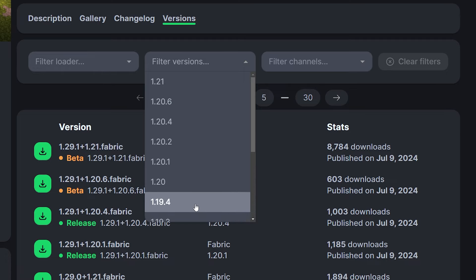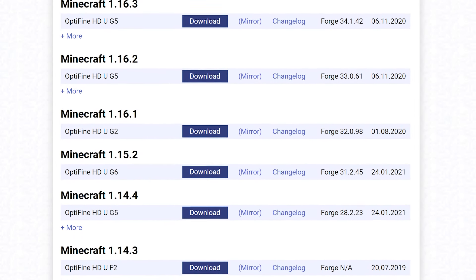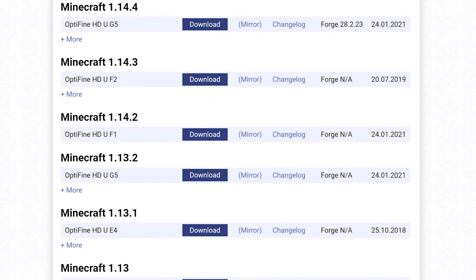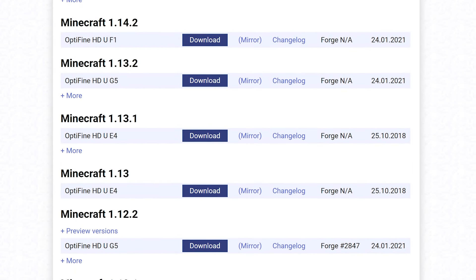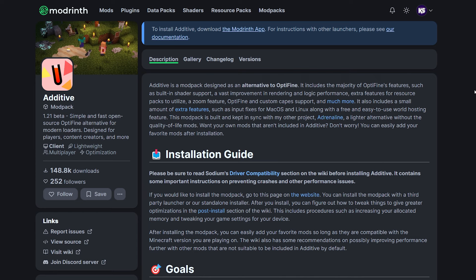That's kind of the thing about Additive — it is a modern replacement of Optifine. If you want Optifine on an older version of Minecraft, you can simply get Optifine. Usually in older versions, Optifine does a better job at actually optimizing. But nowadays, Optifine is just not on the same level as it used to be, and a modpack like Additive can simply replace all of it. It's just an awesome and modern alternative.